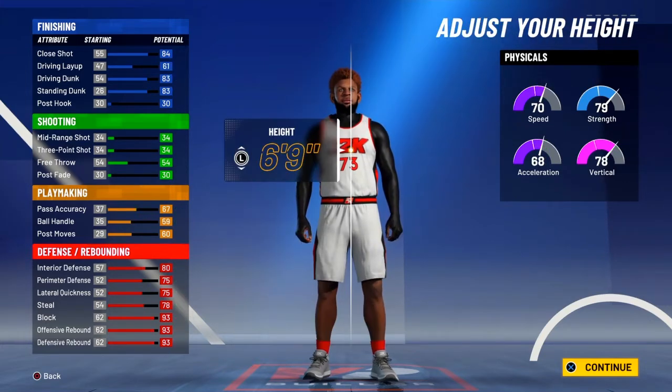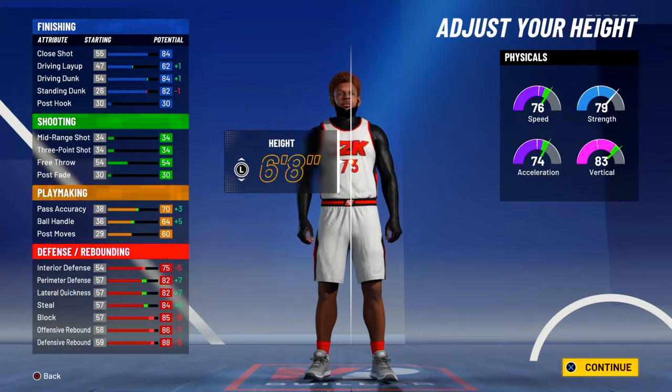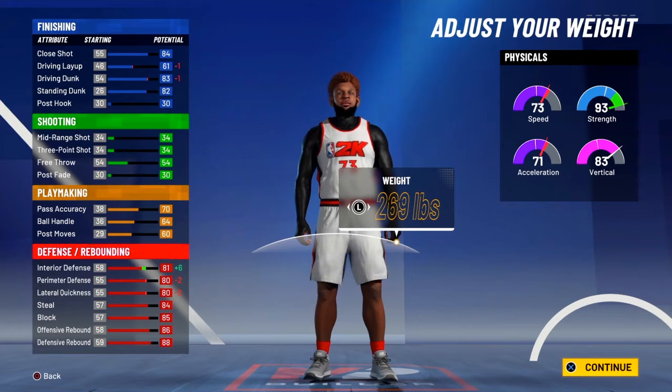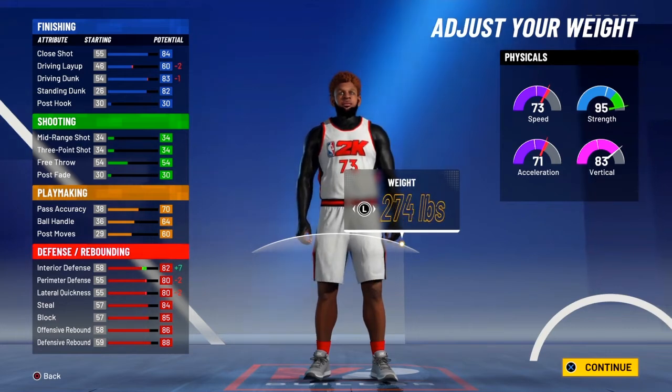You can make your player lean or built — I'll put mine lean. For the height, you want to go six foot eight; that's very important. For the weight, you want to go down to 274, which gives you the extra strength.